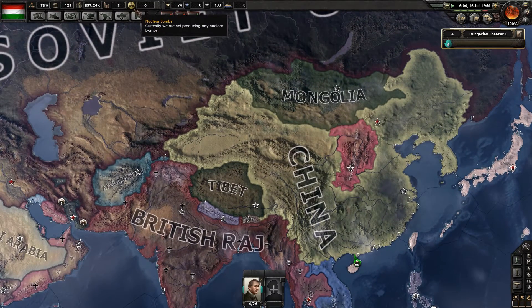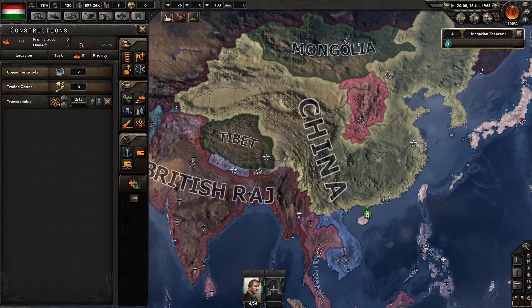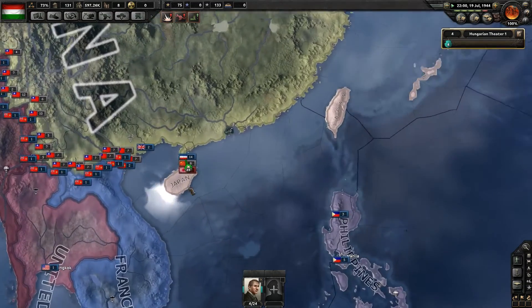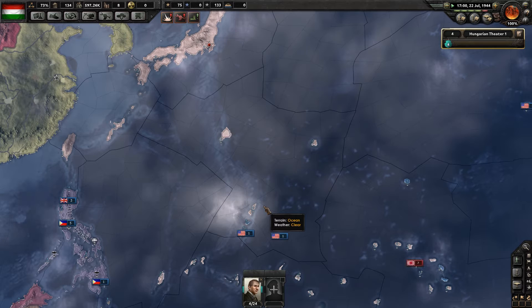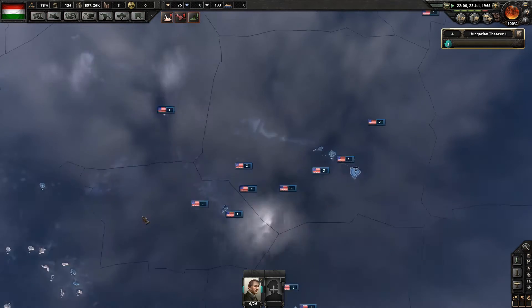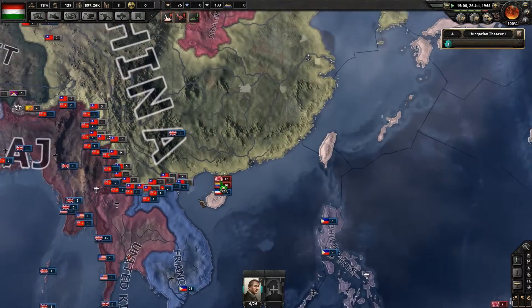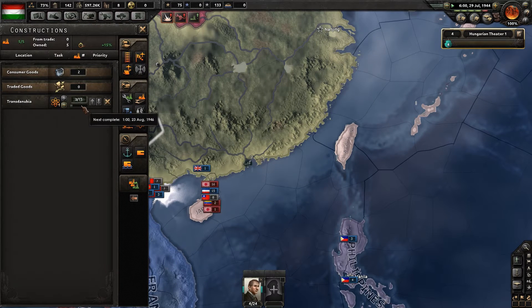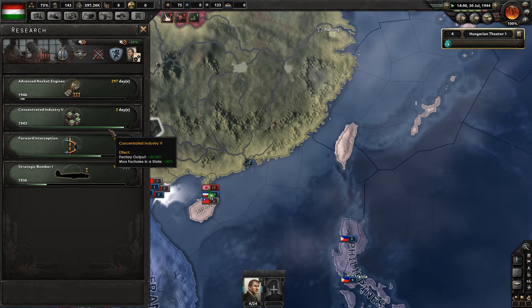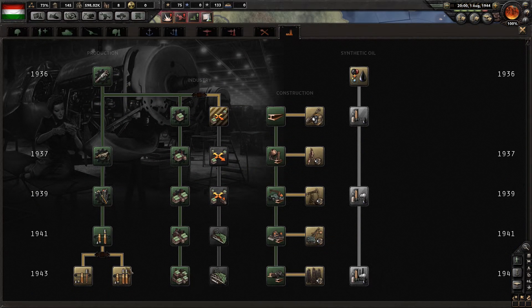Anything else I need to worry about? Not really — just let things chill out. We're currently not producing any nuclear bombs. It's about two years until it finishes. The game does seem to have slowed down a little bit compared to early game — we're not progressing through time as quickly. Concentrate Industries is about to finish — let's increase our factory output. That'll be good. Concentrate Industries done.